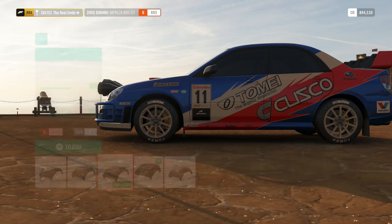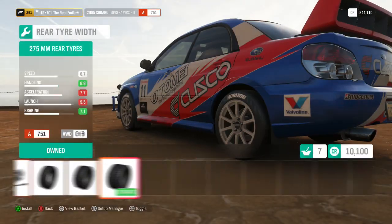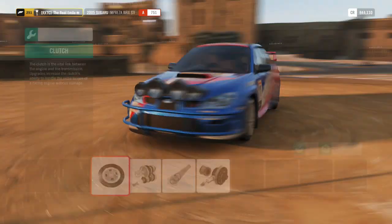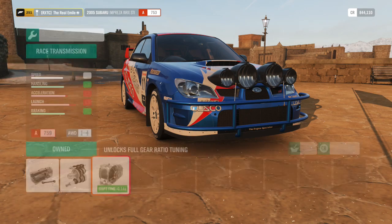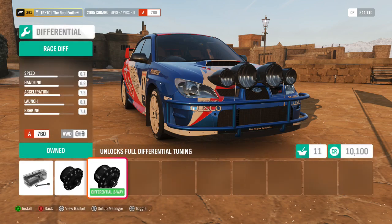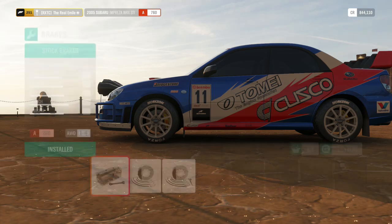As usual, we are going to want the race tyres. There's no adjustable track for this car, which is interesting, but 275s all round combined with four-wheel drive should make this pretty darn good. We are going to upgrade all of this stuff as per usual. Driveline brings down a hell of a lot of weight — then again, it is a four-wheel drive car so that does make sense.